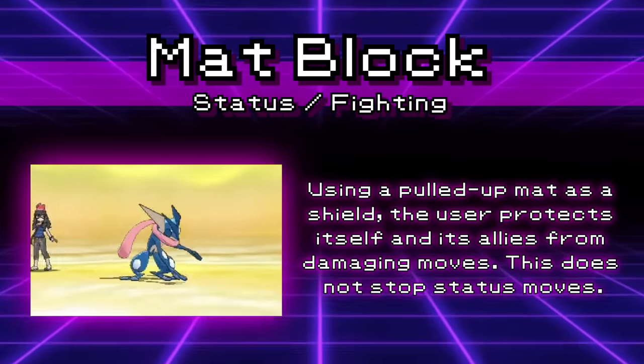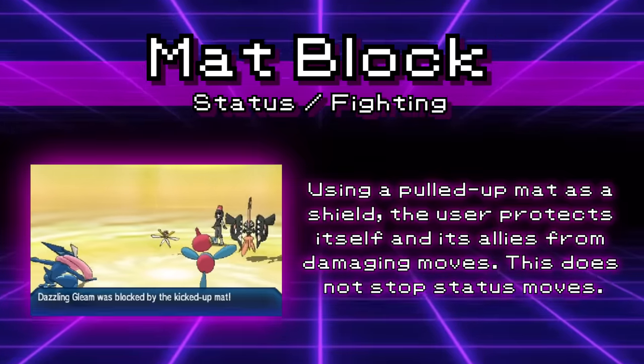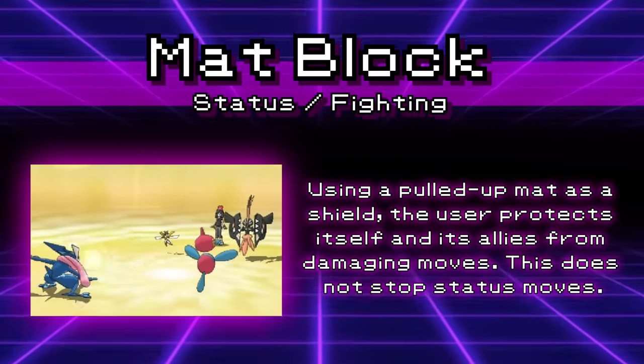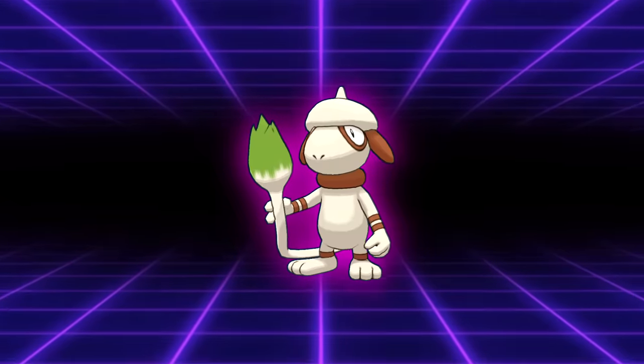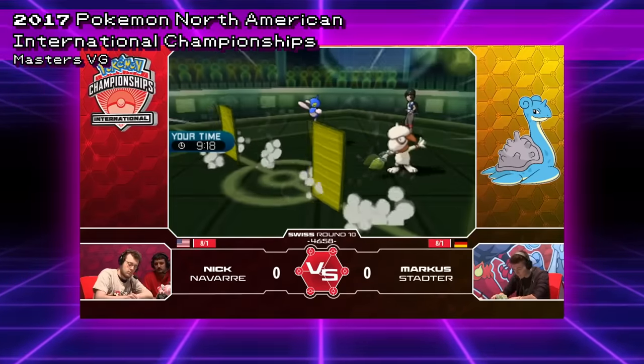Mat Block was only learned by two Pokemon — Greninja and Throh. This was a Fighting type move that blocked all incoming damage from attacks for both the Pokemon and its allies. What makes it different from Protect is that it can only be used on the first turn the Pokemon is out on the field and doesn't have increased priority. This move is no longer usable as of Generation 9, but its most viable user wasn't even in Generation 8 as Greninja was not in Sword and Shield. Its best user had to be Smeargle back in Generation 7 — Marcus Statter did use a Mat Block Smeargle to top cut the US National Championships in 2017, and that's the last time a lot of these moves were usable.